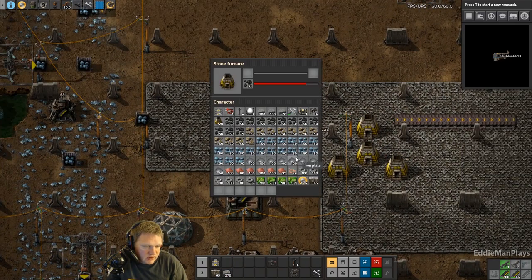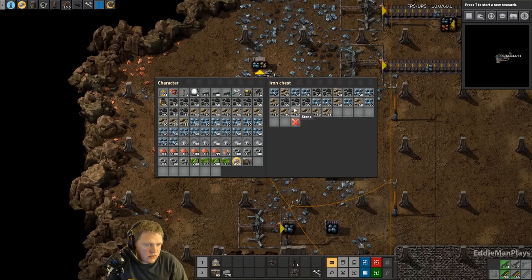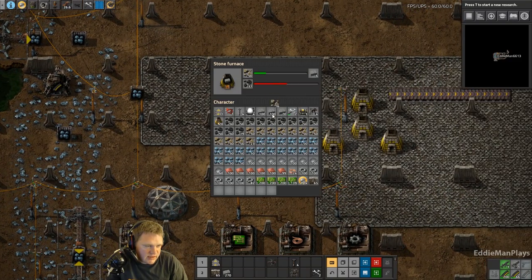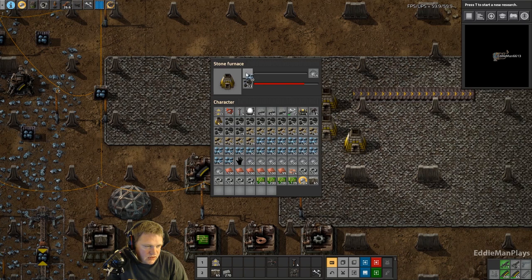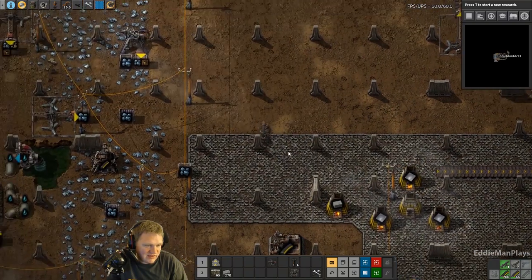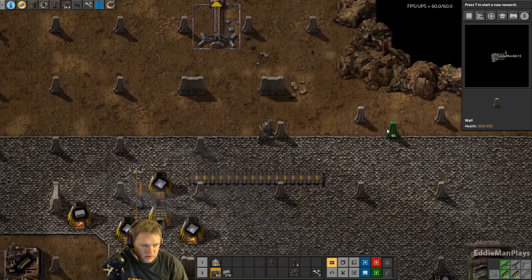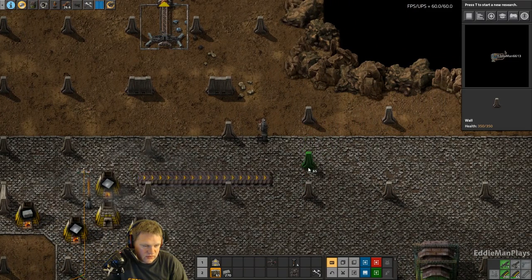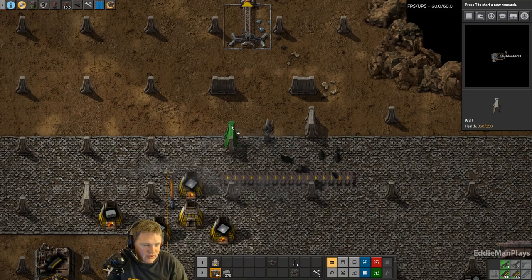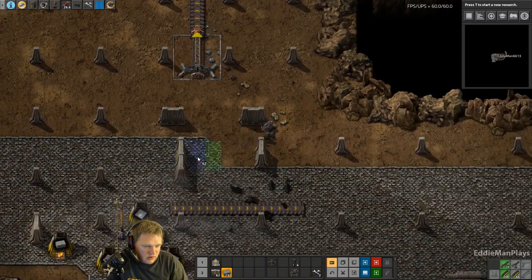We got all this stone cooking - we've been cooking stone like it's going out of style. But we don't have that much stone, or well, we do and we don't. I'm still looking for that big stone patch that hasn't shown its ugly face yet. I'm tired of manually feeding all these stone furnaces. So let's not do that. With this four-wide space we're going to do a pattern - one, two, three, four - and we're going to follow this the whole way. Looks like we're going to need another row of stone.